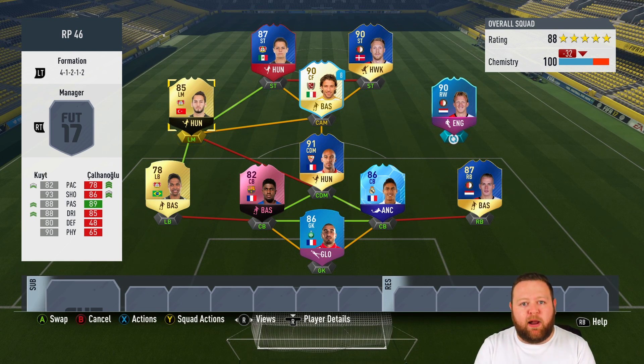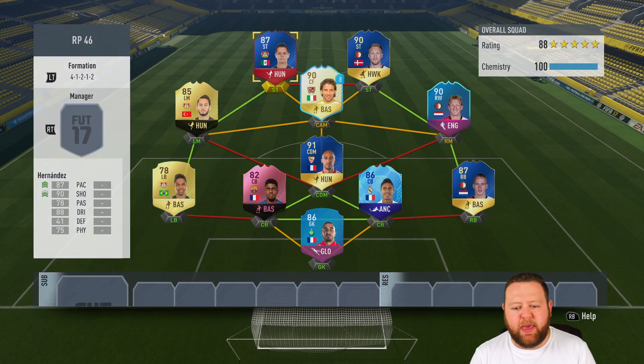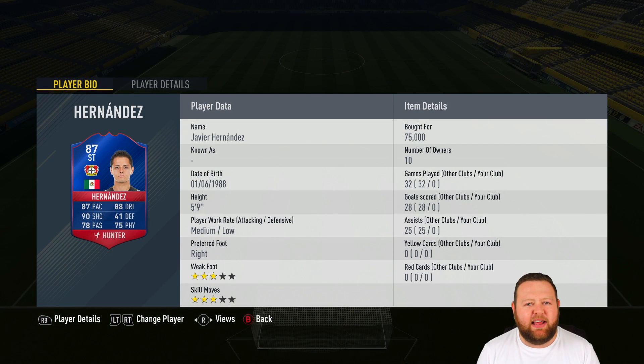At left mid and right mid, which will play as centre mids when I change formation in game, we've got end of an era Dirk Kaut and then the second in form Chalanoglu — two players that are more normally central and will do a good job. I've also decided to throw a legend in there to help chemistry out, and I've got eight games left on my loan version of Del Piero and really wanted to use him lately.